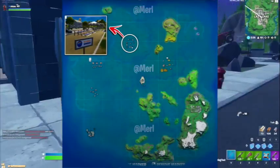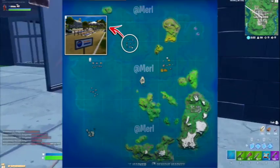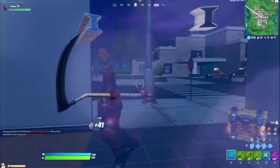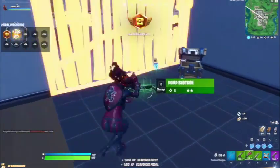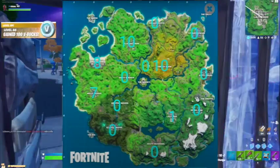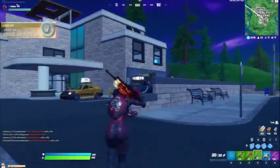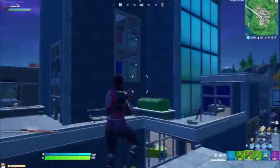You might be wondering why is this so flooded — well, the source reached out again and said that the bottom southeast corner would not be touched by this flood and would be completely fine. He also said the water levels would stop right by the dam near Slurpy Swamp, and the rest of the island will look like it has a bunch of smaller islands on it.